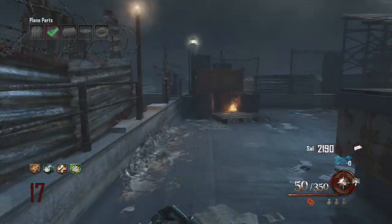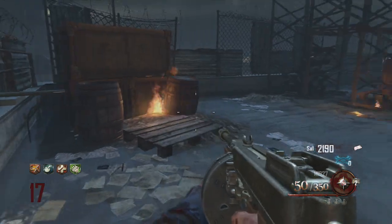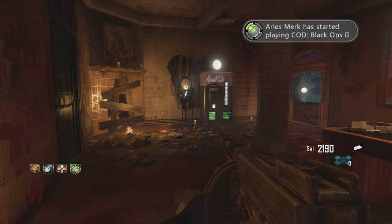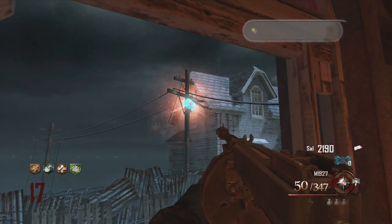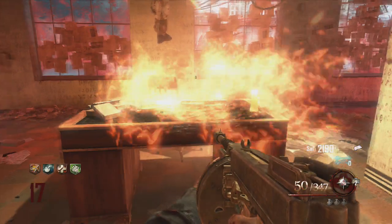This one is on top of where you build the airplane, basically above the infirmary. You throw it at that little lamp right there. The last one is in the warden's room — throw it at that pole — and right here you should be getting the Blundergat.